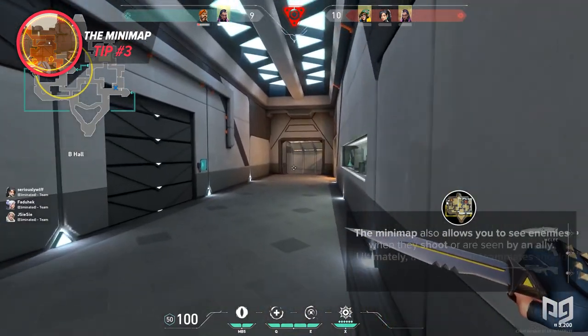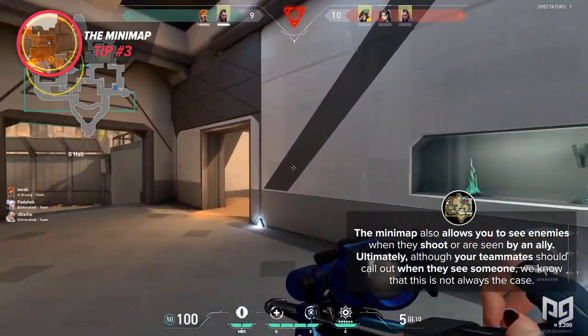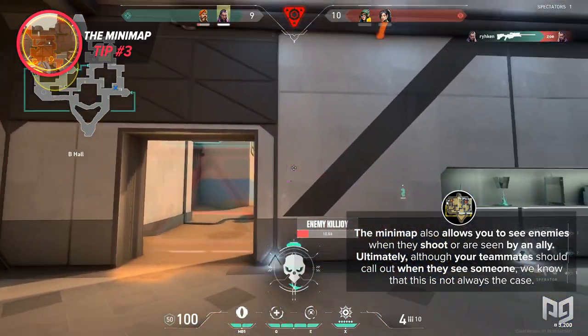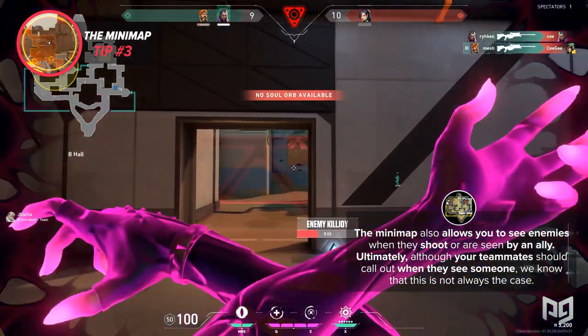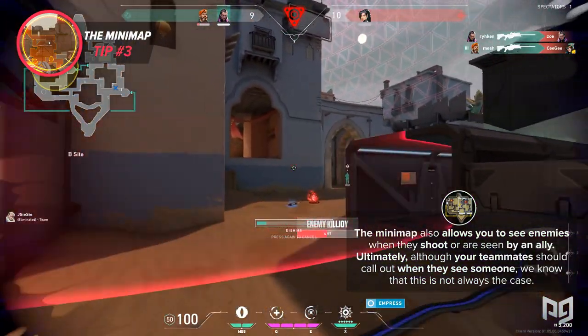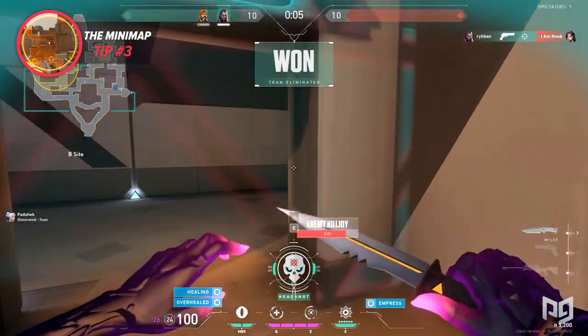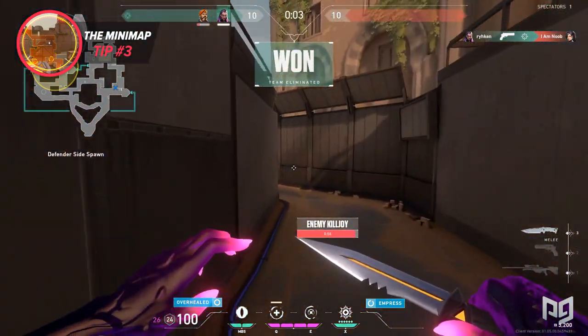Lastly, the minimap also allows you to see enemies when they shoot or are spotted by an ally. Although your teammates should call out when they see someone, we know that this is not always the case. Sometimes you have to process the information provided to you without the help of your allies, making minimap knowledge crucial for solo queue especially.